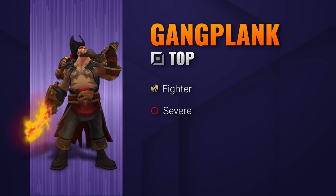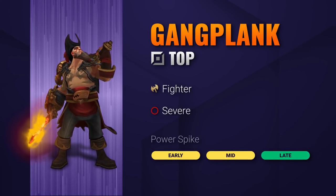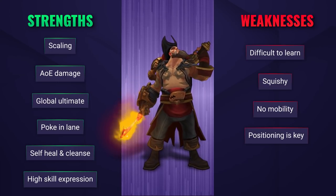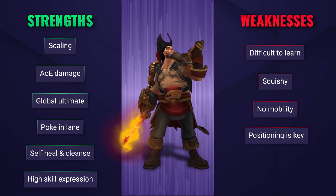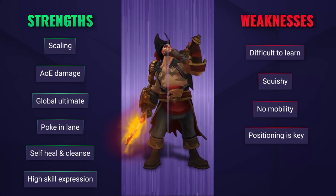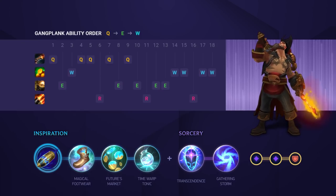Gangplank is a crit-based scaling powerhouse top laner that has the ability to completely destroy teams with his insane AoE damage. He has good ranged harass for a melee champion and has his own self heal and cleanse in his W. He does take a ton of practice though, and he can easily not be impactful enough when the player doesn't quite know how to play him properly. Gangplank has the potential to deal massive damage, however he himself is also incredibly squishy, so positioning is key.